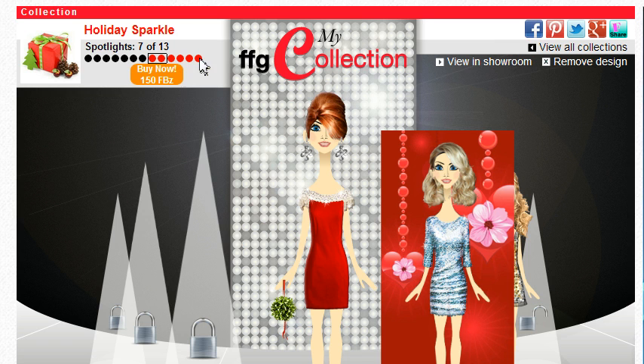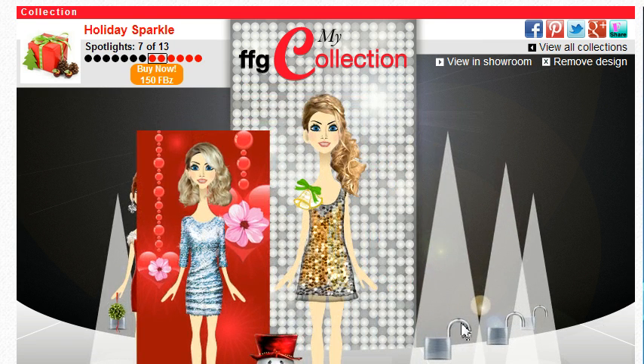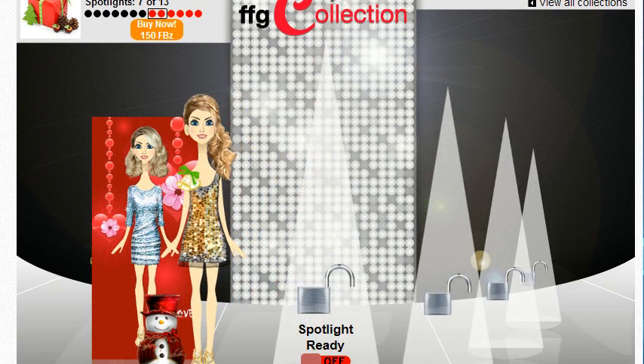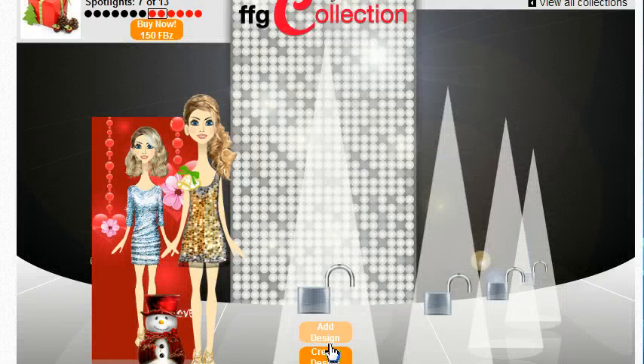You see you have 13 spots where you can add your designs. When you want to add a new design, you find a spotlight that's empty and then switch it to the On position. Now you can add a design or create a new design to put in this spot. I'm going to add one.